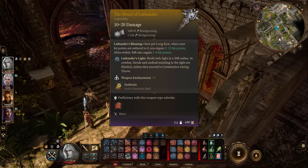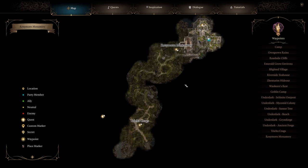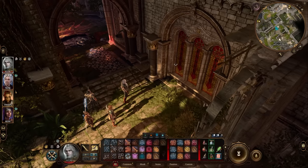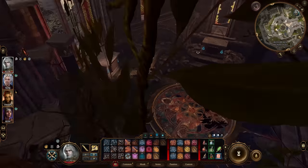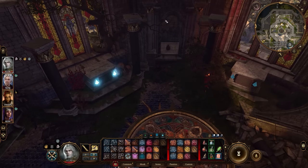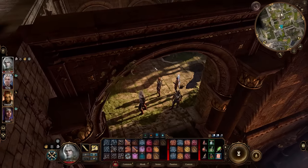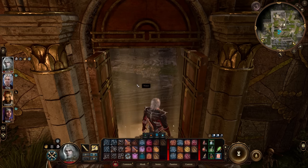If you want the Blood of Lothander legendary mace, head to the Mountain Pass area in Act 1 and go over to the Rosymorn Monastery. Make your way to the second level inside — there will be several pedestals where you need to place weapons, and that will unlock a pouch. It has a 30 DC lockpick, but if you can't pass it, lockpick the door and enter the room the normal way.